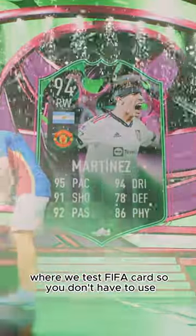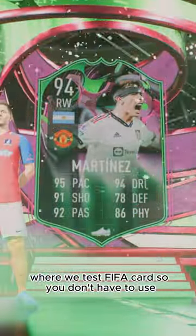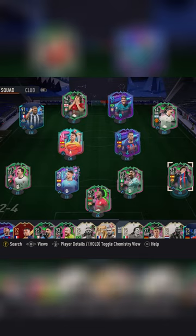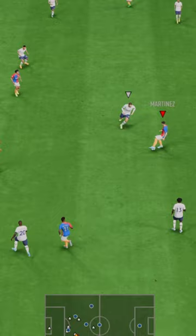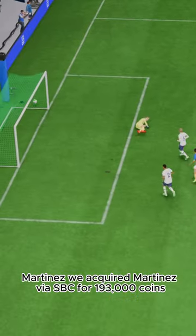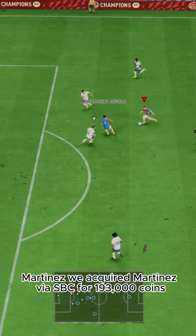Welcome to Baller or Bust, where we test FIFA cards so you don't have to. Today we've got this squad with Shapeshifters Lisandro Martinez. We acquired Martinez via SBC for 193,000 coins.